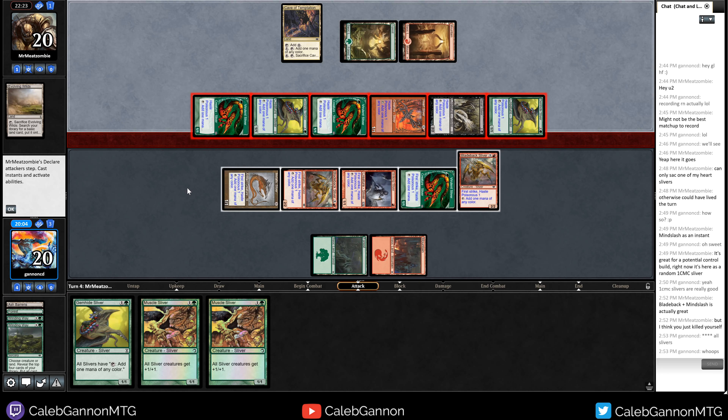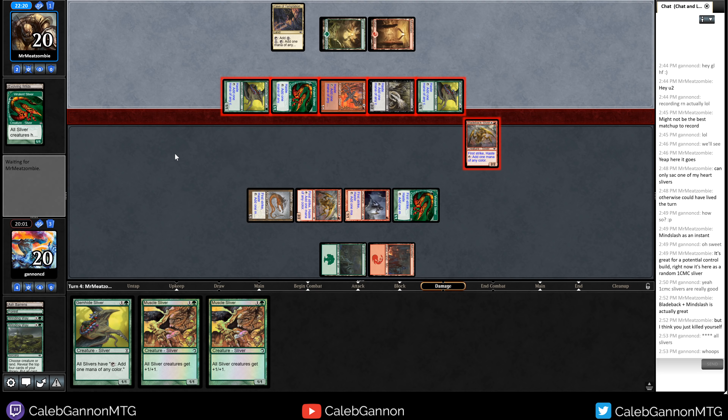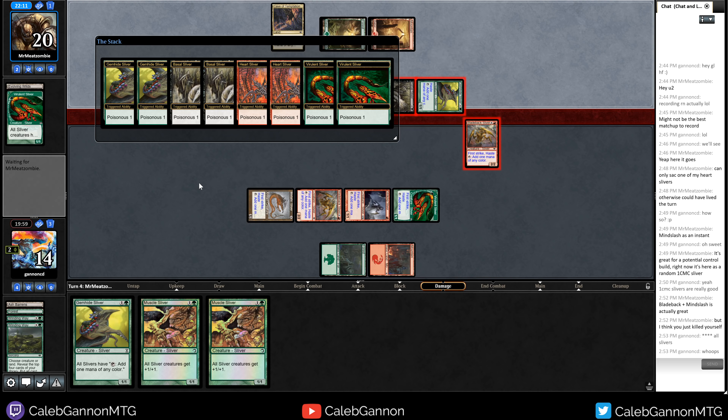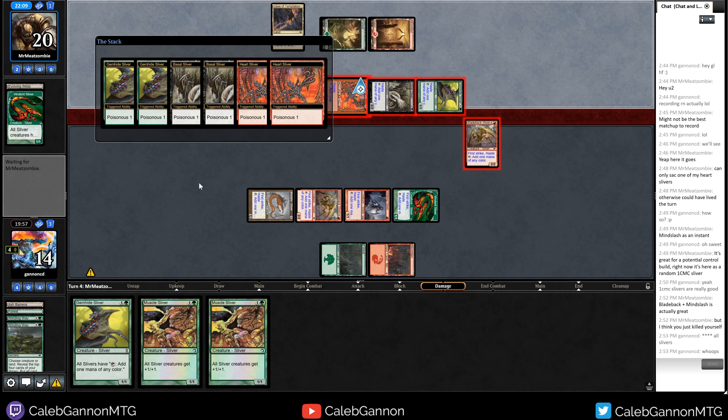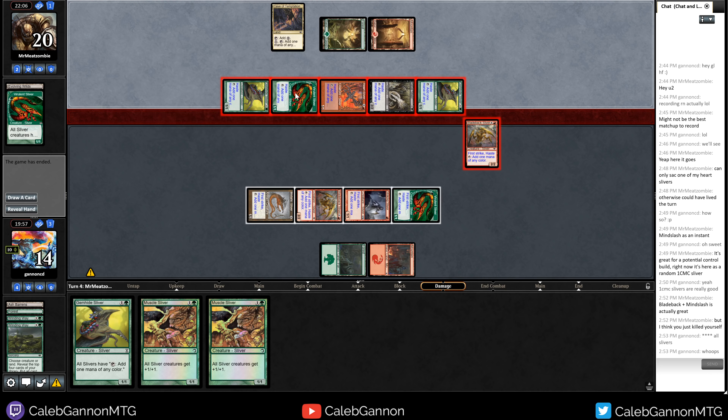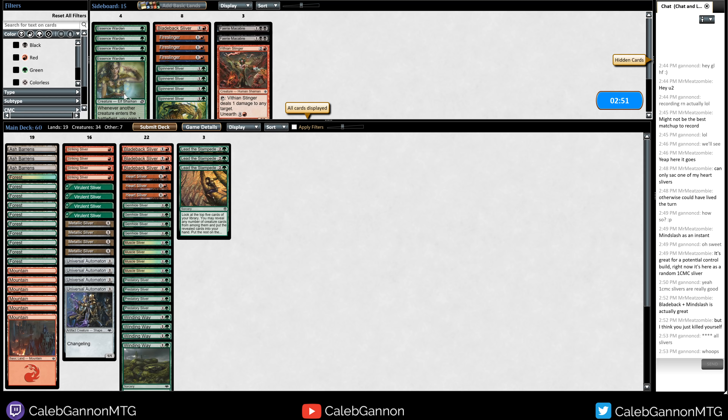We'll block here. I actually could have lived — I first strike down one of them, but now they only have two instances of poisonous. That was actually very close. My plan was if they did that, first strike that one. If I'd kept up another creature we could have survived. Sliver mirror matches are really weird. Bringing in Fire Slingers — I don't think playing Muscle Sliver is worth it. We're going to cut all my Muscle Slivers for some pinging creatures so I can kill their stuff.